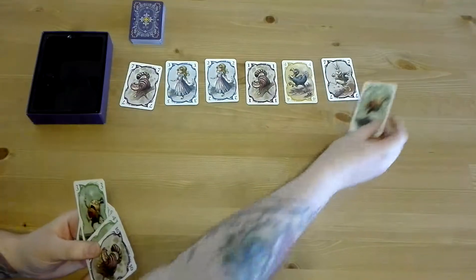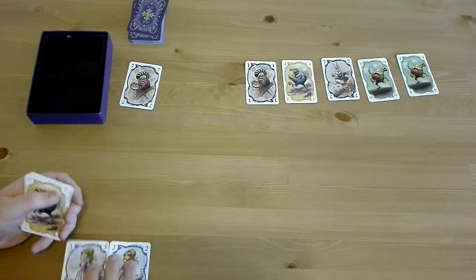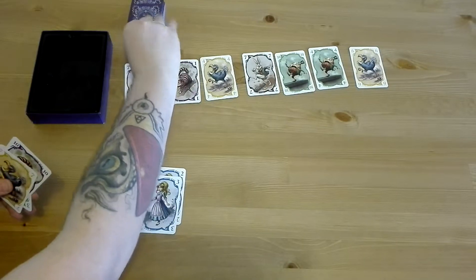Each turn, a player adds a card to the end of the parade, and depending on certain situations, you then have to take certain cards out of the parade and lay them out in front of you. The goal of the game is to be the person with the lowest score by the end. The game is really easy to understand and play — you can probably teach it to someone else in about 2 or 3 minutes. Its ease of access can be pretty deceptive though; there's quite a lot of depth to the game once you've got used to it, mainly surrounding the scoring system.